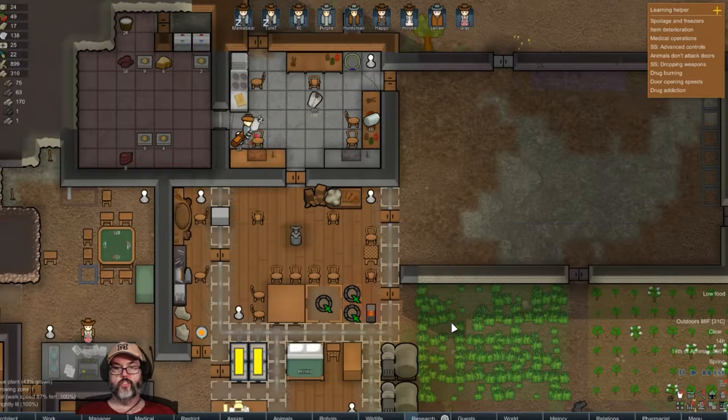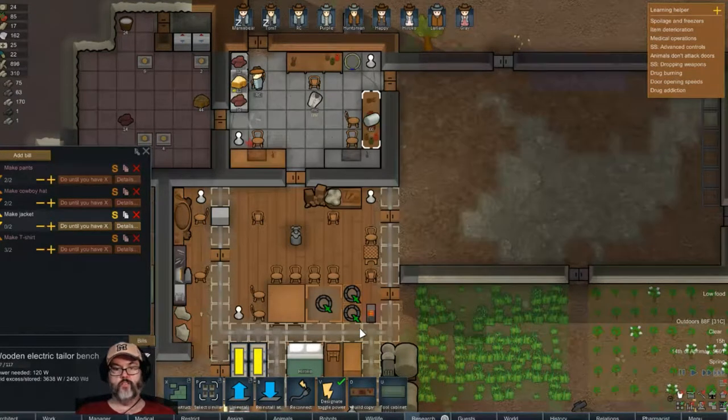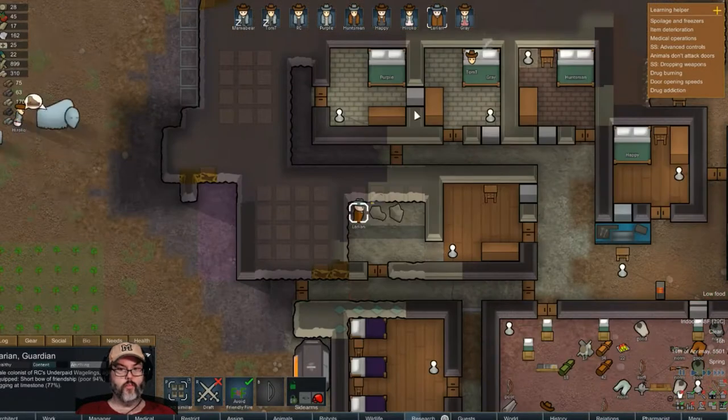Purple is doing tailoring — nice. Larian, what are you doing? You're mining — good.